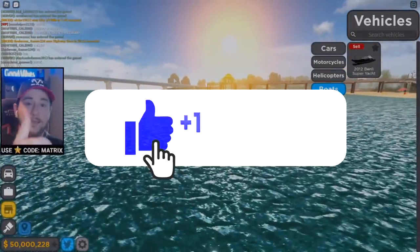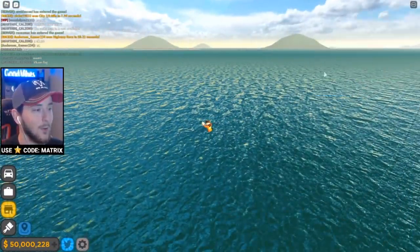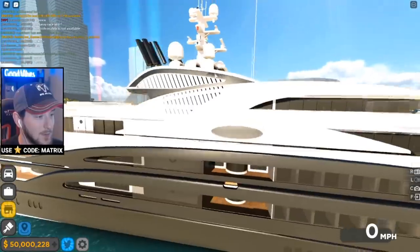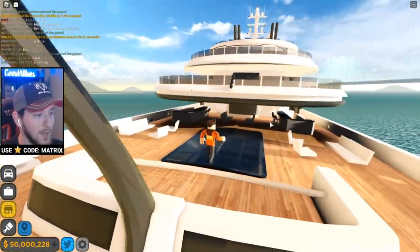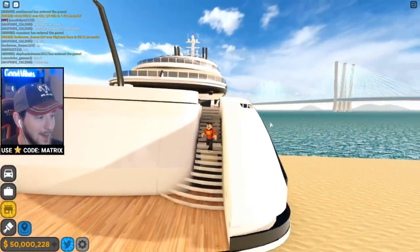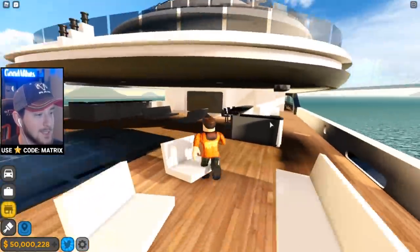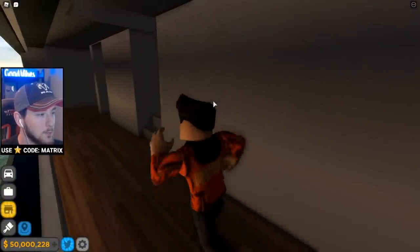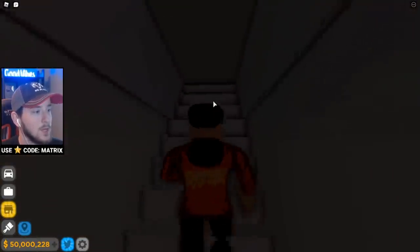Before we go ahead and spawn it, make sure to leave this video a big thumbs up if you want more Driving Empire. Here we go — there it is guys! We got it into the water, it's still kind of on the beach a little bit, but that's okay. I can actually jump out — nice! So we are actually standing on our 50 million dollar yacht right now. This is awesome.